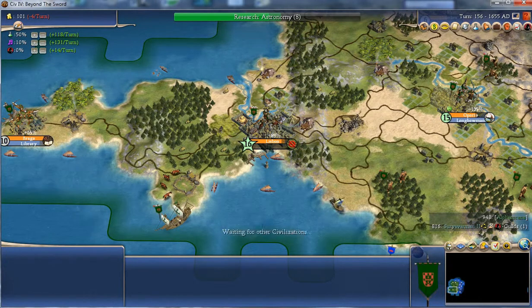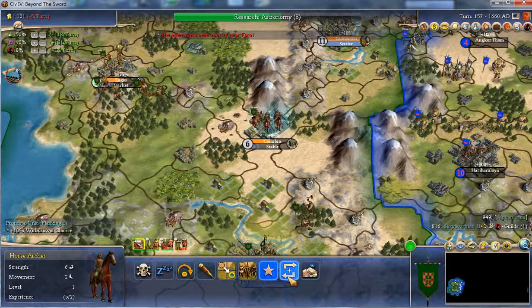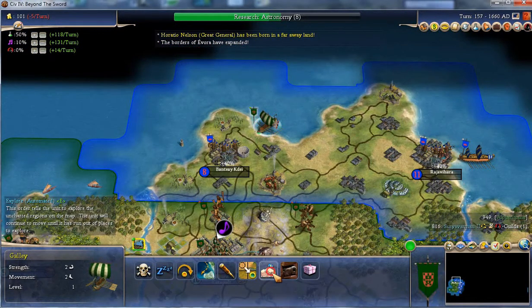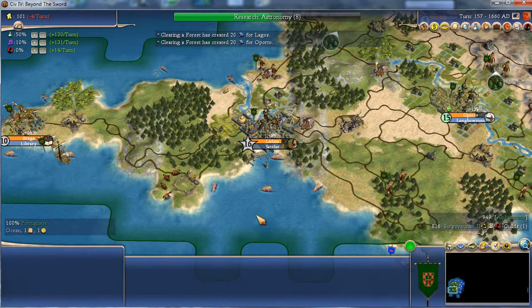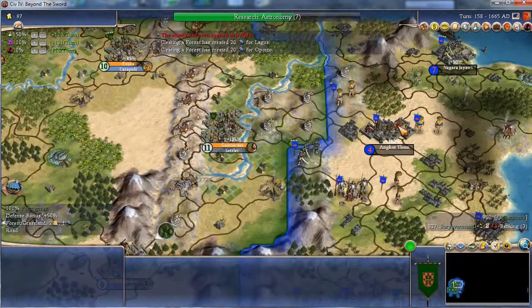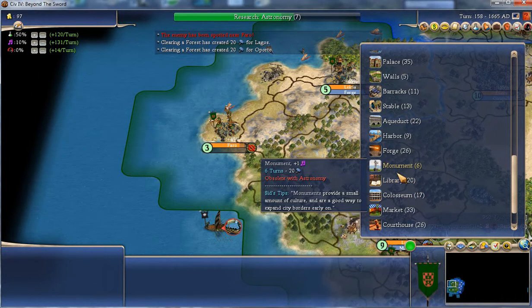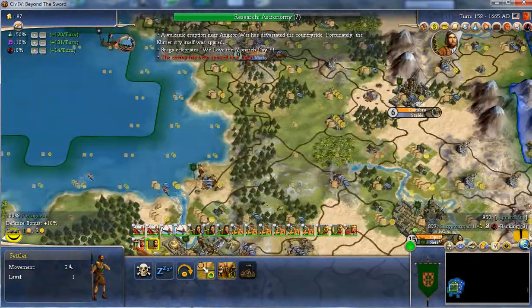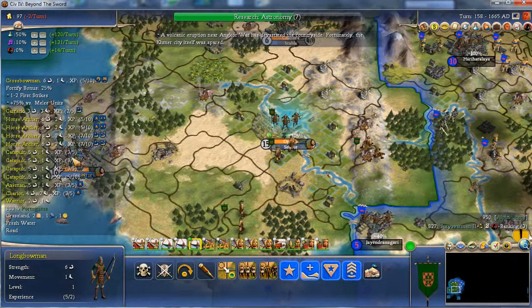Now I've run out of settlers. I could build a horse archer but I don't have stables there so it's not going to be much good. You might as well just explore in your own way now. I've got to wait for settlers so go to sleep. The settlers should head to Lisbon. Longbowman might as well head to Lisbon as well.